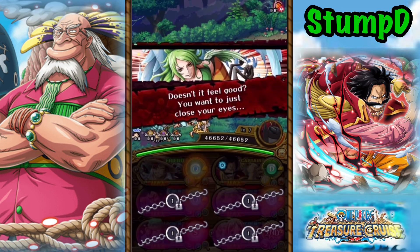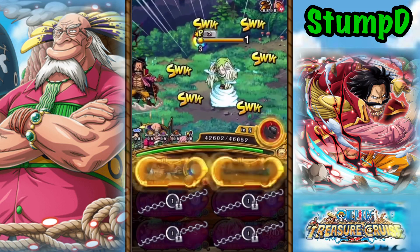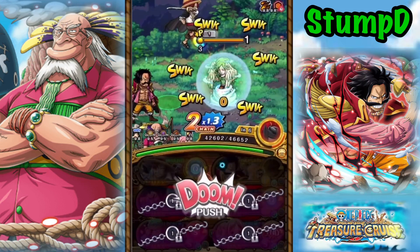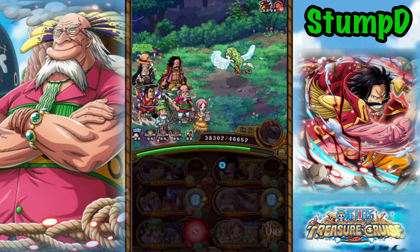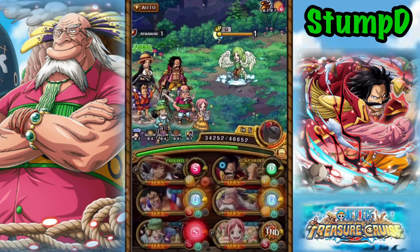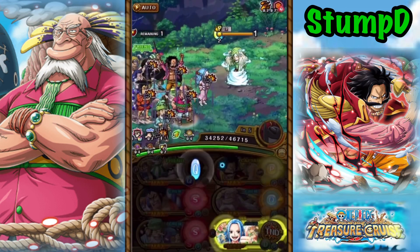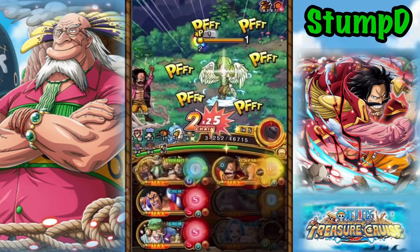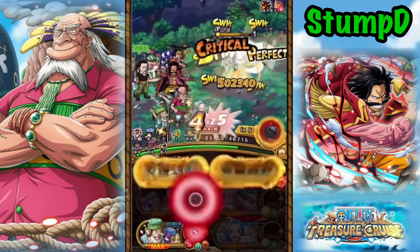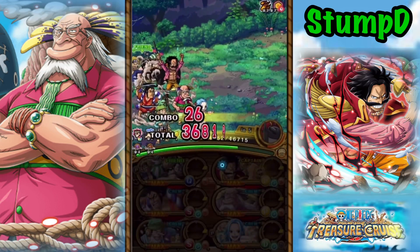On to Stage 3, we come up against Monet. Now, Monet is going to bind our crewmates and give us one Special only. What we want to do here is just pass the first turn, but make sure that you guys stay as Shanks so that way you can switch into Crew on the second turn. We can switch into Vivi on that same turn as well, and then focus on taking out Monet on the second turn. Beautiful — goodbye, Monet.